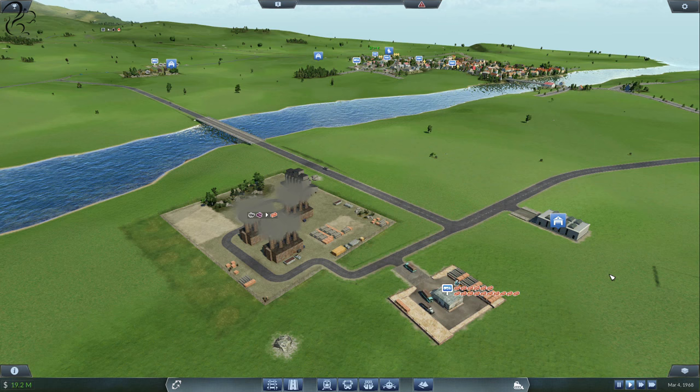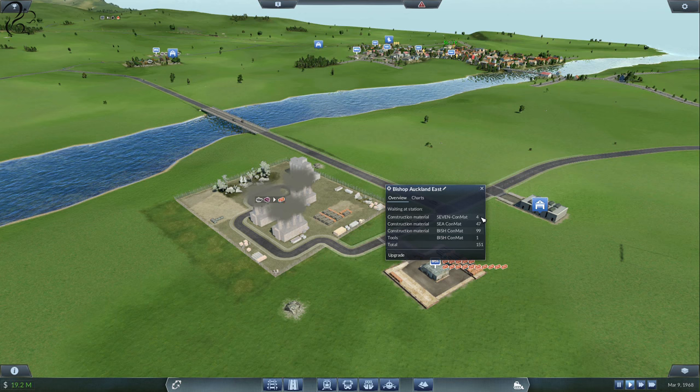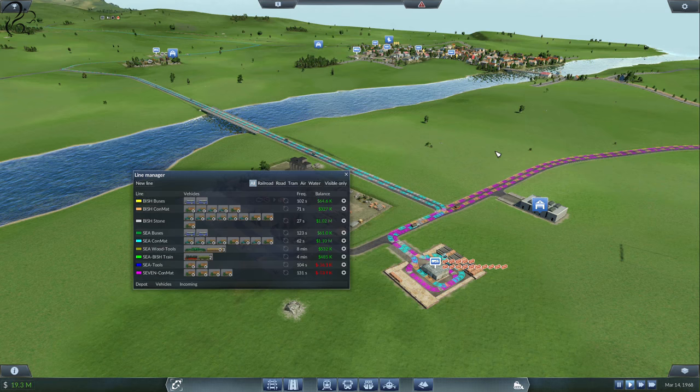Hi guys, Squill here, welcome back to another episode of Transport Fever. I'm loving this game so much — tremendous fun. You can see what's going on down here. Our little construction factory is kicking out the bricks. We've got materials on the Bish con mat and the C con mat, spitting them out at a rate of knots. Press the L key and it'll show the different lines where things are going.